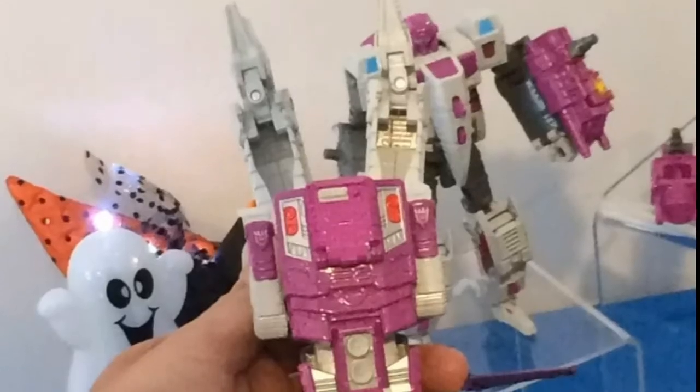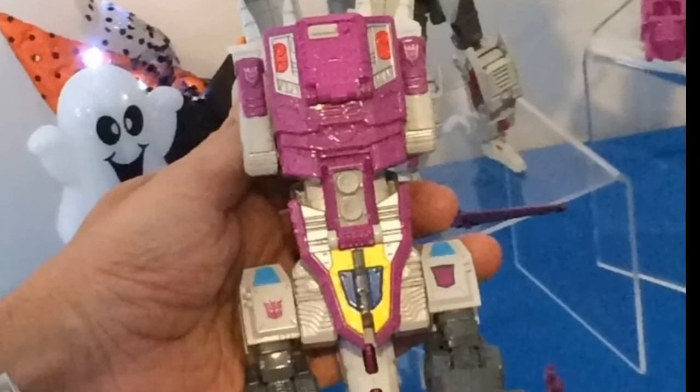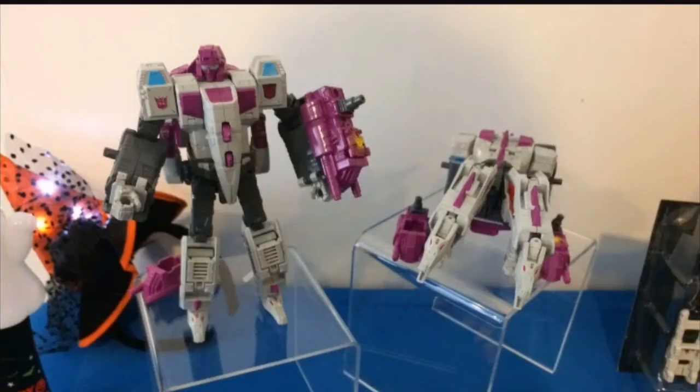Gorgeous. And Hungar — that's the underside when he's in his beast mode, and you can see it's pretty much going to be at the bottom of his chest. Looking at Hungar, out of all their molds so far he's probably my least favorite, surprisingly enough.